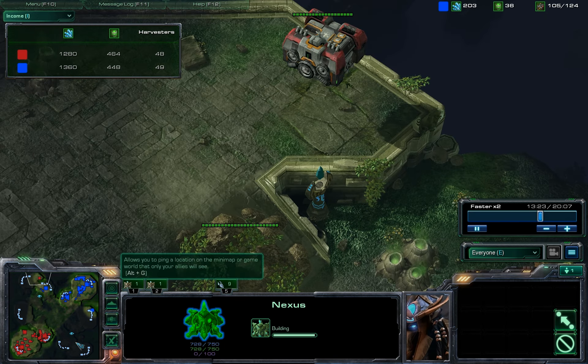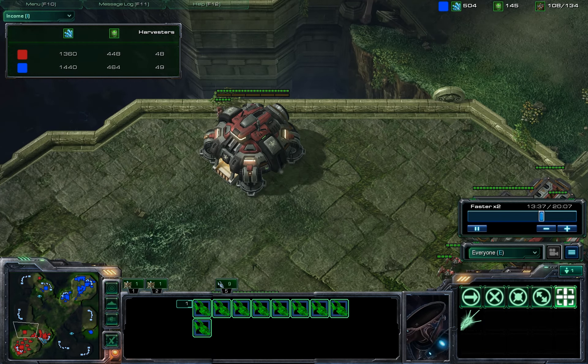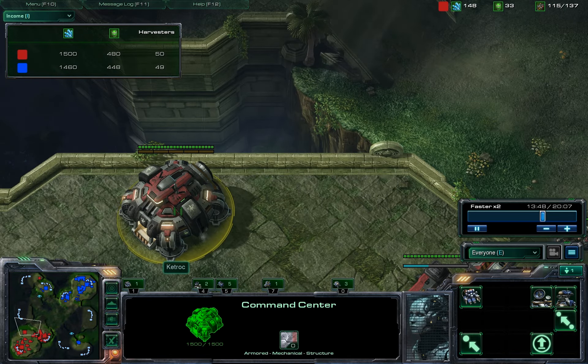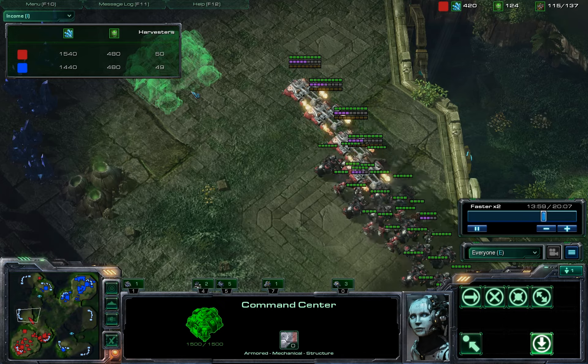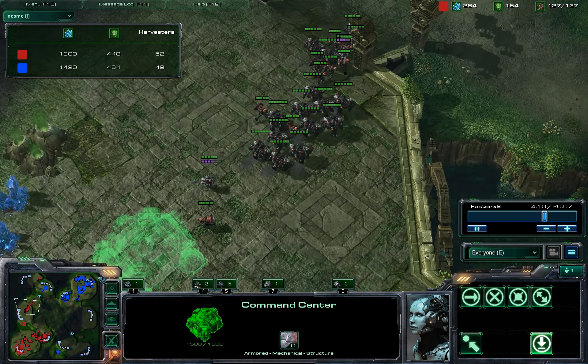I think everything's going well for me at this point, except I have no idea about the void rays. I'm going to time my attack to send out the same time I expand — always a smart idea. That way, even if my attack fails, I could have a planetary fortress done. So if nothing else, it buys me a safe expansion.